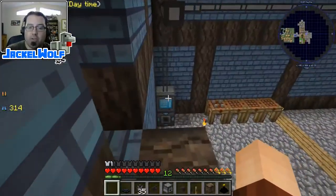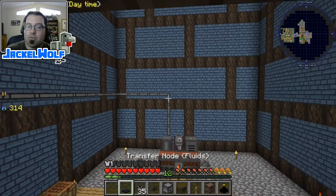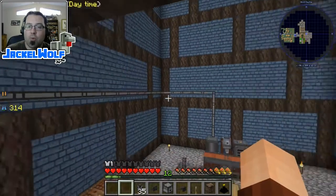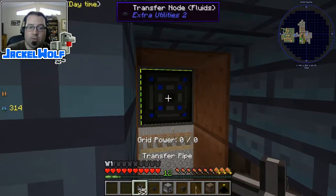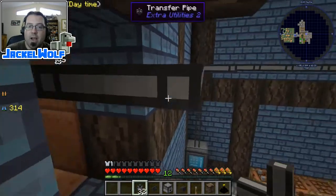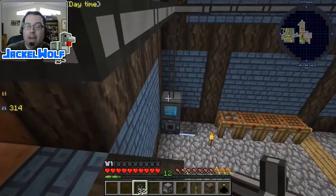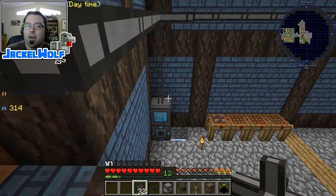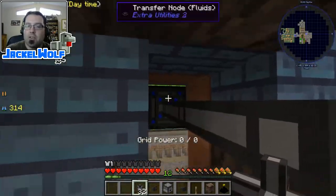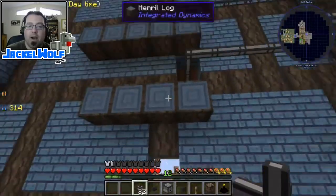There are better ways of doing it, but for now I'm just going to stick with a transfer node. The fluid ones are pretty straightforward - I've used them before. I'll place that down and use some transfer pipes - shift click to connect. This is not the fastest of transfer nodes, but it didn't make sense to route it through refined storage, and I'm not going to be manufacturing a lot of these bottles at once, so I'm not too worried about it.